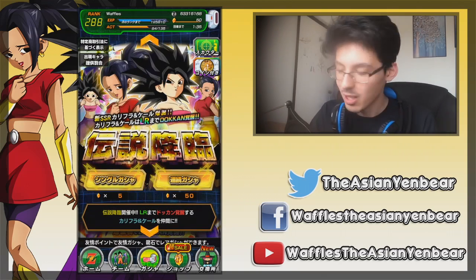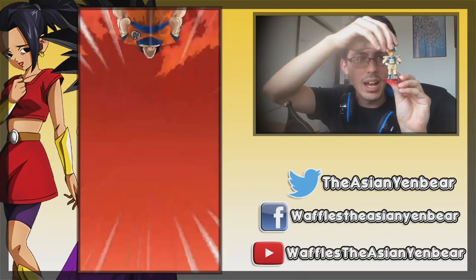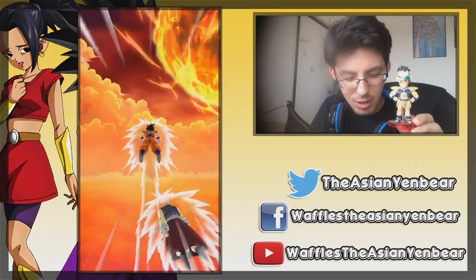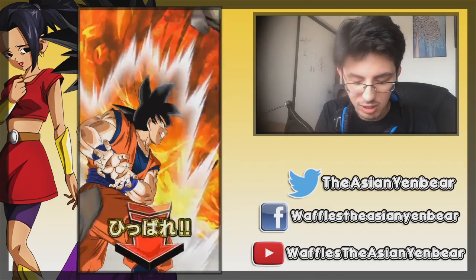It is super bright. We are going to go ahead and get started while that's playing. We can see we've got a little Nappa here. Tien, please, Tien. So we've got Nappa here — he's going to be our good luck charm.